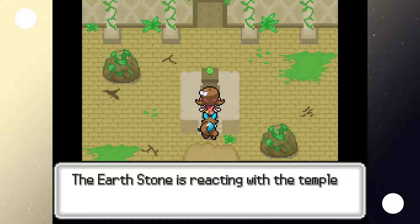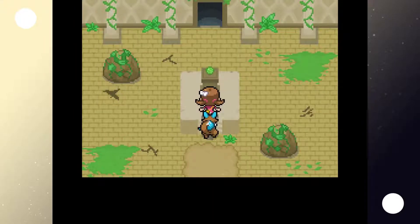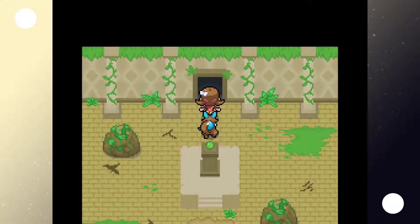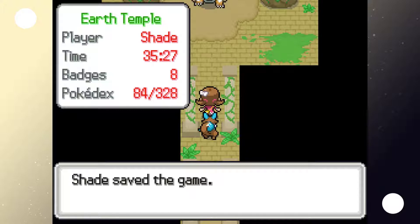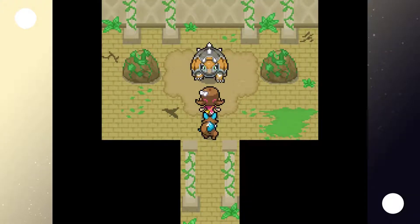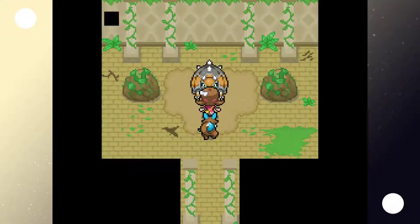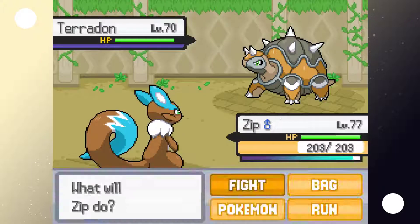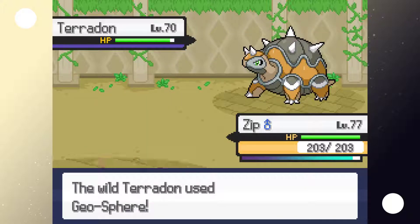Here's the earth stone. The earth stone is reacting with the temple through the ground type Pokemon in your party. Oh, you have to have the different types in your party. I wonder if this is a big area. Straight hole — there's a big thing. We're fighting something. Y'all ready for this? We're gonna save right in front of his face. Normal battle music — maybe not a legendary? Pterodon. It looks like a Stegasteel evolution. Geosphere. Okay, no legend I guess.